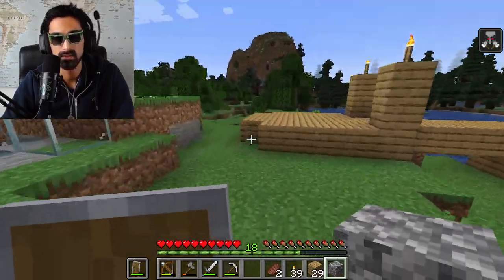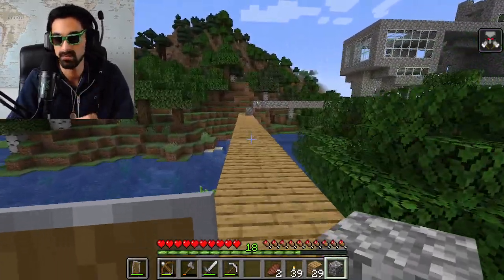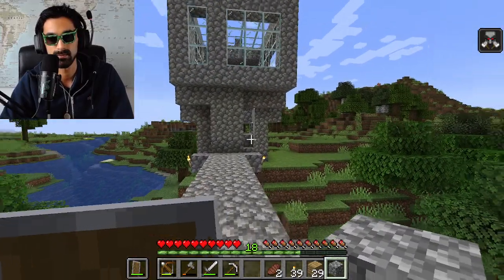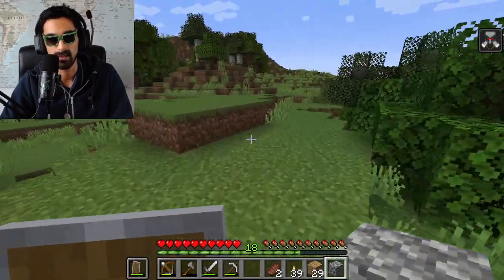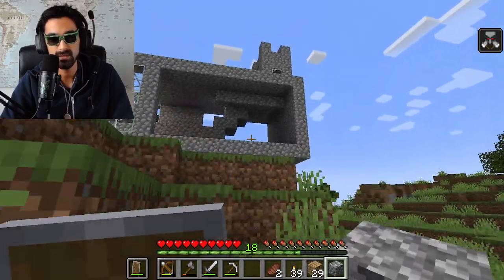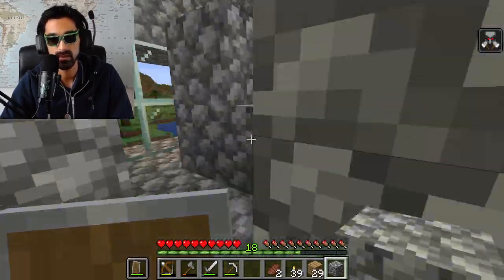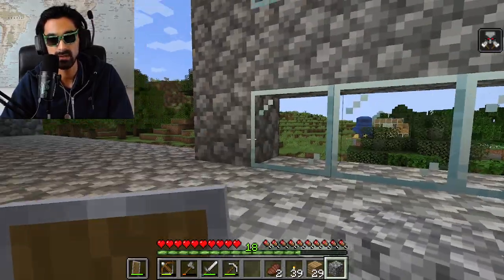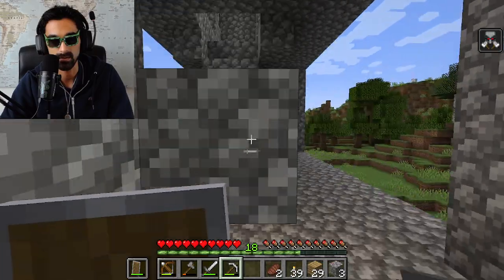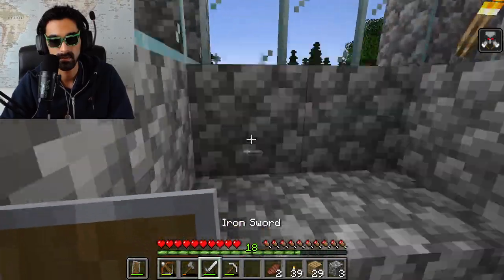Here, more Minecraft. This castle is looking pretty good — look at it! So we go in, we go up the staircase, and we knock out this piece of wood block.